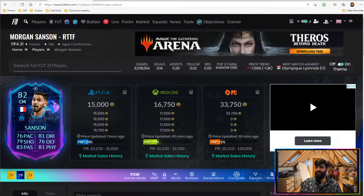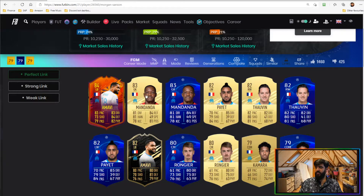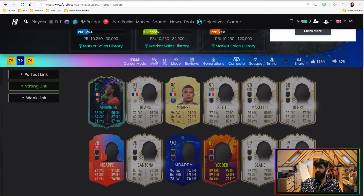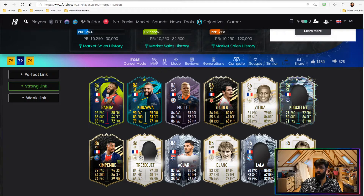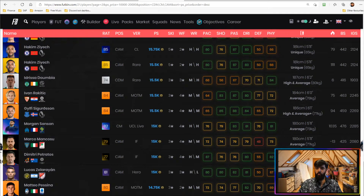Getting into the linkability factor: he's got a lot of perfect links to Headliner Amavi, Mandanda if you want to play him at centre-back, Dimitri Payet, and Florian Thauvin. Then there are strong links to loads of French icons and French players such as Kylian Mbappé, Kamavinga, Ben Yedder. If you're building on a budget, there are also players like Kimpembe and Bamba Kamara who can all link into him as strong links. It's nice having a French player in the French league as it gives you a lot of squad-building options.